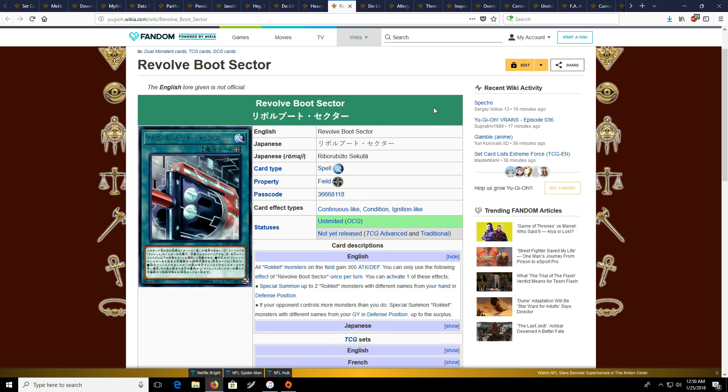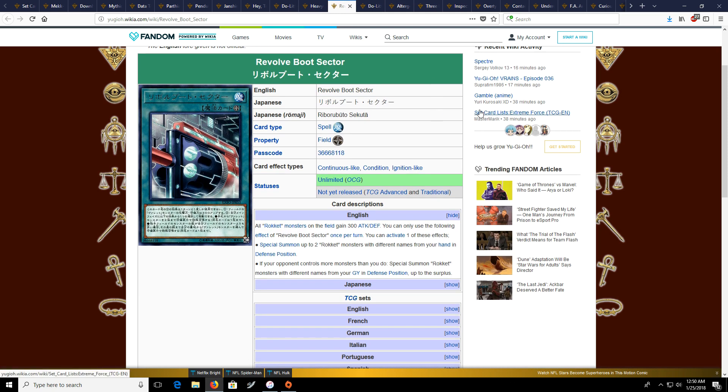Next we have Revolve Boot Sector, which is a Rokket card, and I want to briefly touch on Rokkets. They're an archetype that kind of appeals to me. The Field Spell is the only card that really stood out to me — the effect it has is pretty good. The entire archetype isn't the greatest right now, but it is an anime archetype, which leaves the door open for way more support down the road. So if you're into Rokkets, keep your eye on this card and see if you can get a playset.